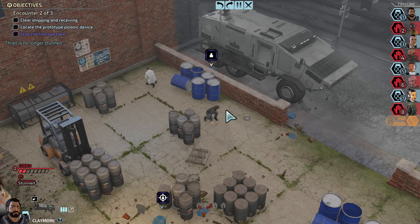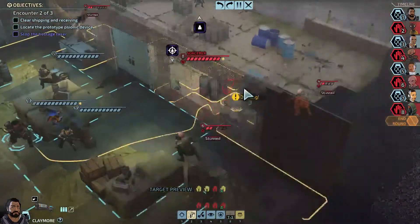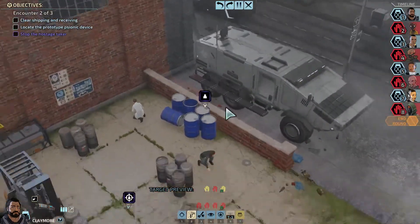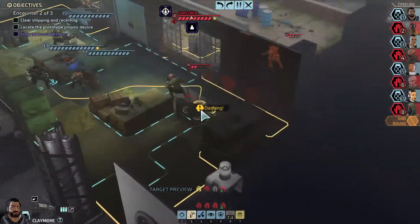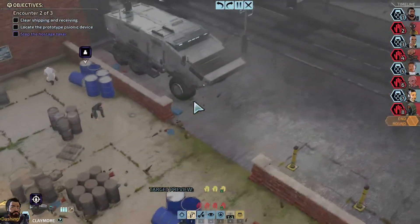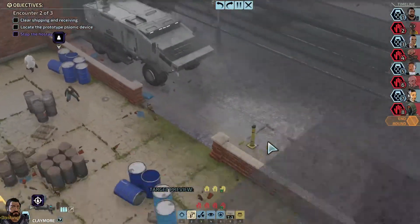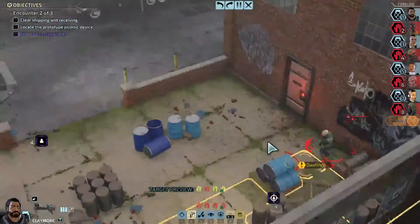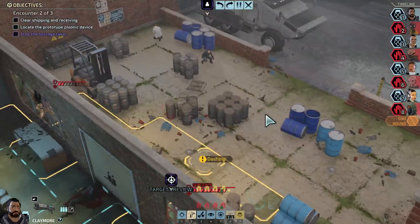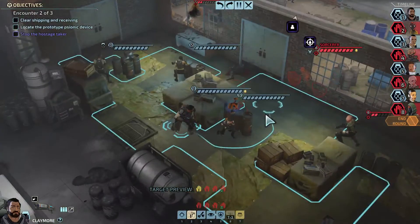Stop the hostage taker? Hello? I can't move the camera. Stop the hostage taker — is that you? Are you gonna try to evac? Should I shoot you? I don't understand what 'stop the hostage taker' means. I don't see an evac point for them. So I think they can't leave, so anything will stop him? I'll try to subdue, of course.